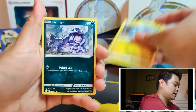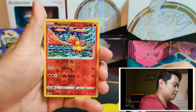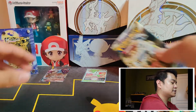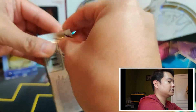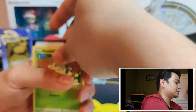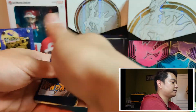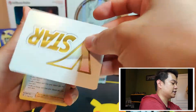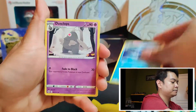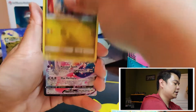Opening the third pack: Gabite, Grimer, Exeggcute, Farfetch'd, Cubchoo, Druddigon, Reverse Magmar, and a Torterra Holo Rare. Nice — so in general it's almost even three packs in, getting the one Holo Rare and the VSTAR. We also get the VSTAR card — as indicated before, that's used to show that you've used your VSTAR move already during the game.